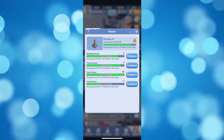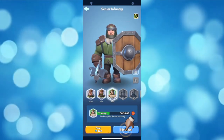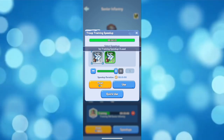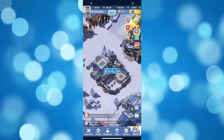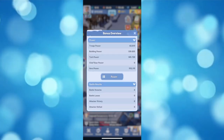Next is to enhance your troops. Go over to your camp and tap the train button to train your troops. This will increase the troops you have as well as your overall power.